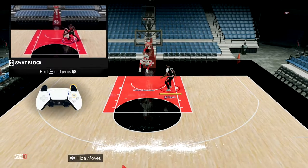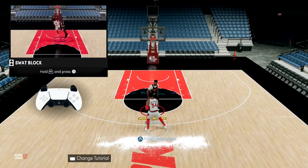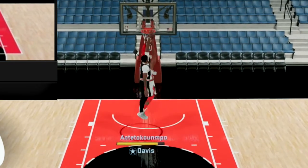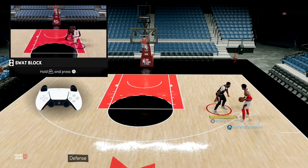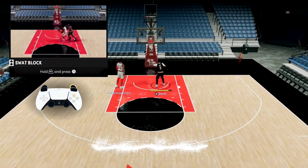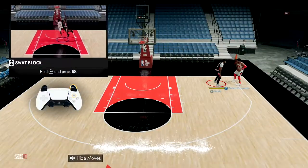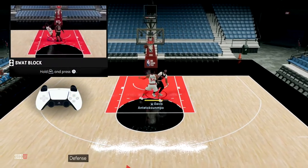This is the swat block. If you want the more aggressive shot contest where you might get a foul called on you, you're gonna press R2 — which is turbo — and Triangle at the same time. You might get a foul call on you, but you might get the legit crazy block. Bingo!